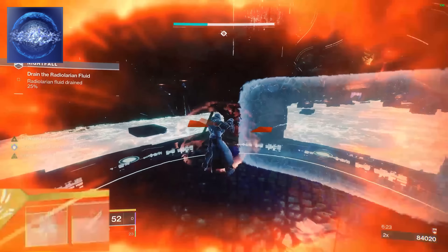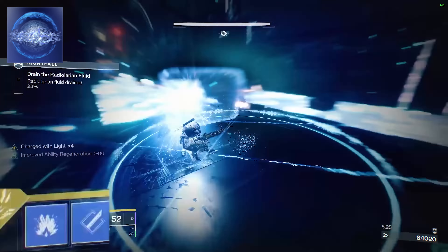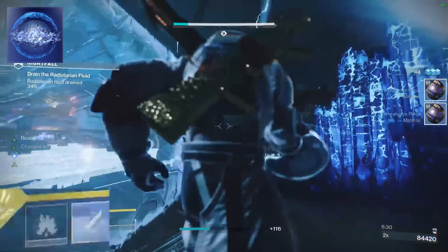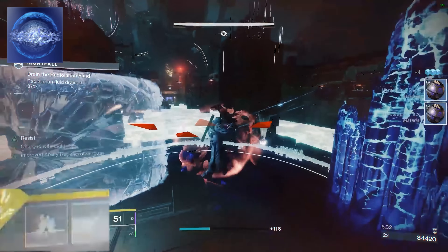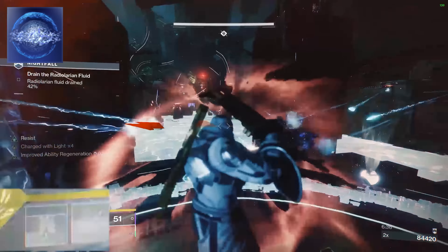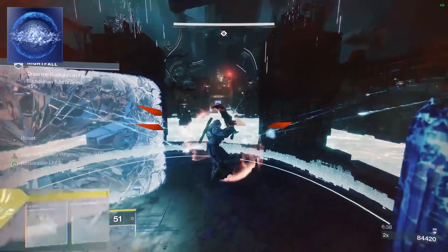Sometimes you will purposely take more damage just trying to get the grenade back, like on the plate captured in the Glassway Nightfall. Glacier Grenade and Barricades will set up a fortress for you, and you will want to get as many grenades as possible to maintain the fortress and damage resistance so you don't have to step off the plate, making that part of the nightfall quicker.